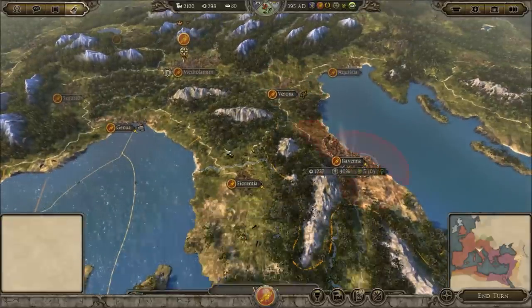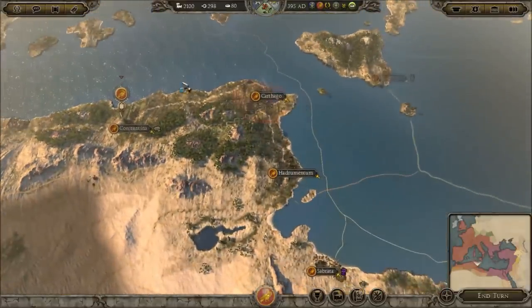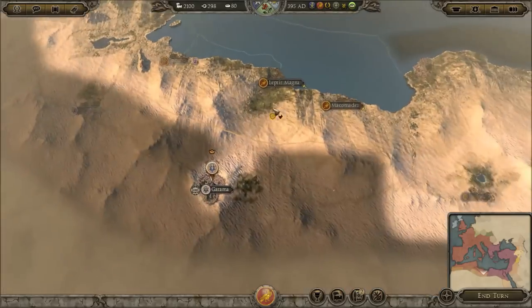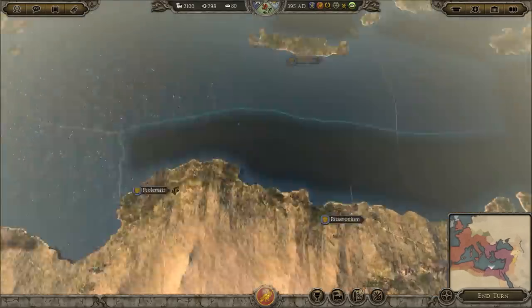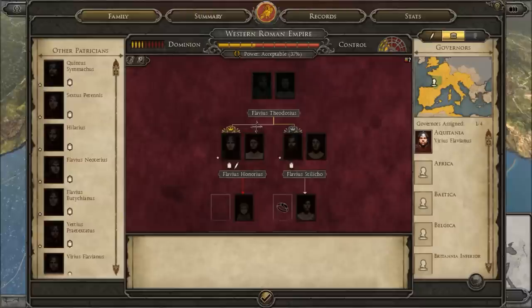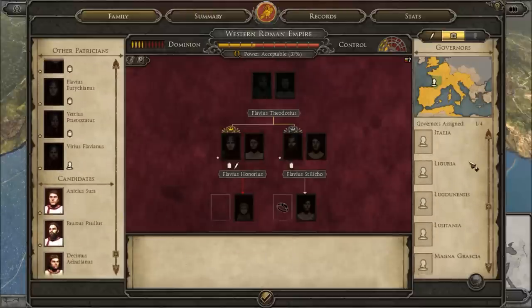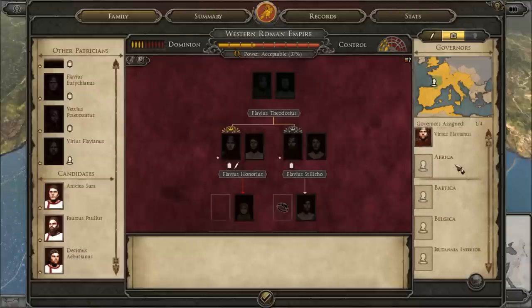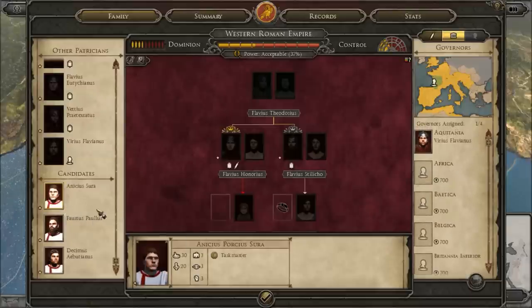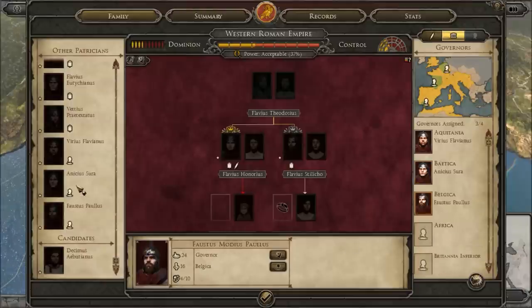I'm thinking about unrest, and what I really want to do is make sure the Roman Peninsula of Italy is the most stable part, along with perhaps Carthage. So we're going to have a hell of a lot of people declaring war on us this term. It's going to take ages to assign all these. Can we drag him over to Africa? We'll have him there — very simply done.